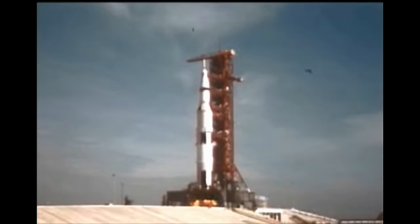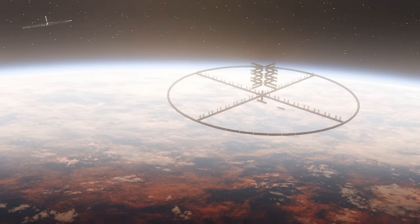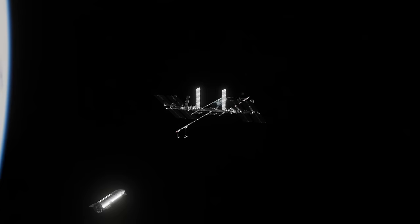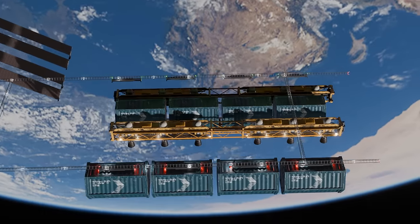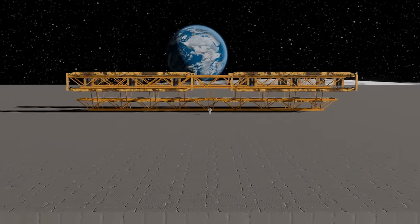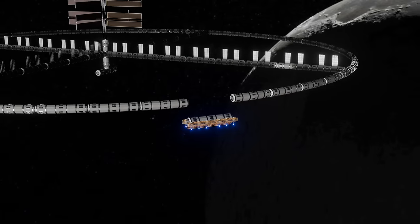Now we're going to look at what's next — what comes after, what possibilities the moon opens up for us once we've established a presence there. We'll journey from the end of the beginning of lunar development to the deployment of the first orbital infrastructure, the creation of an Earth-lunar transfer vehicle, the construction of a mass driver, the establishment of a domestic lunar shipbuilding industry, and the assembly of giant stations in orbit around the moon.